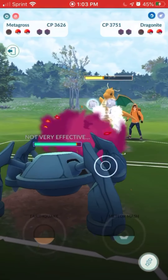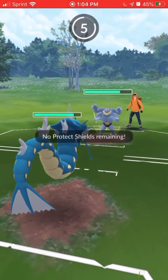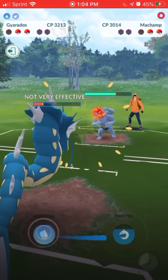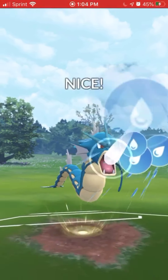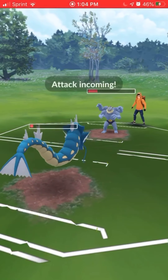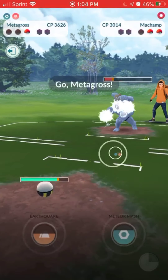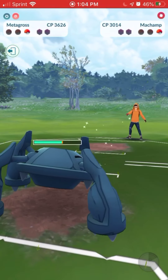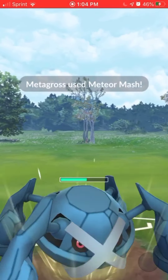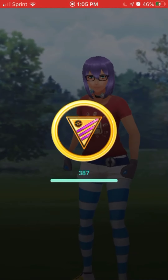We come in with Metagross, and my Gyarados still has Bite, which is not the right move. I believe we lose that battle because of this — Rock Slide charges up quicker with Waterfall or Dragon Breath, so I probably would have gotten to Aqua Tail faster. But they made a mistake and didn't farm me down — if they had, they would have won. There we go, we take them out with Meteor Mash.